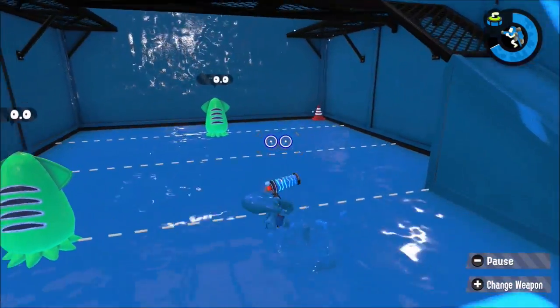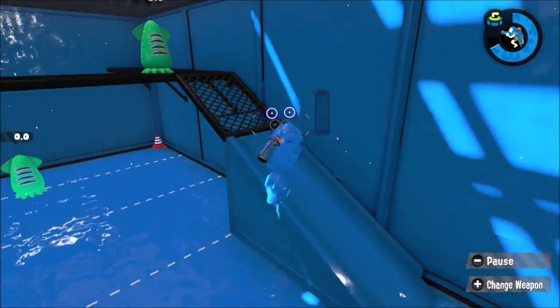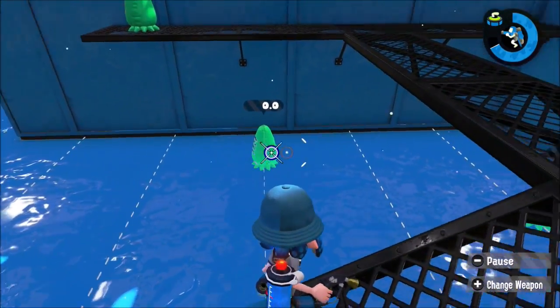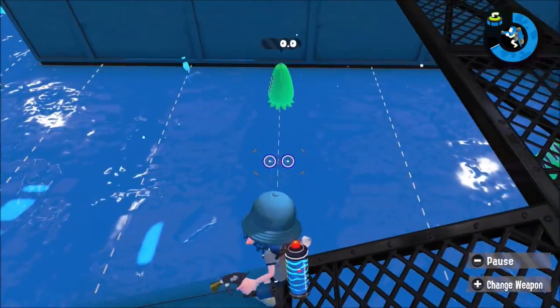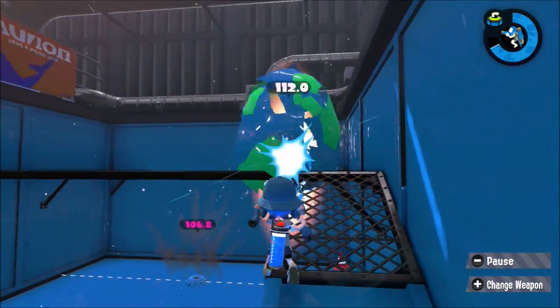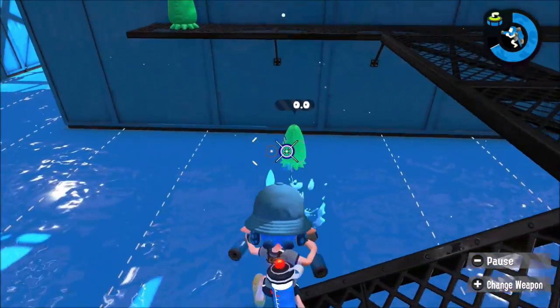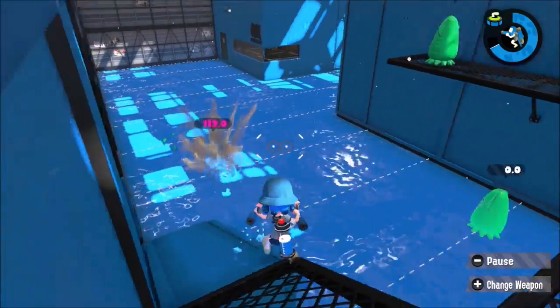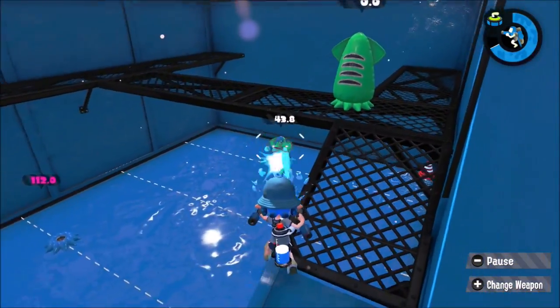Next practice is going up the ramp and shooting these four balloons. I can't reach the top left one with this gun, so skip it. Targets are only at higher and lower levels than you from this position. So this is practice for shooting enemies that are at different levels.